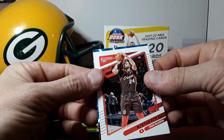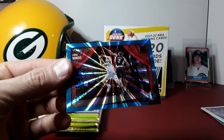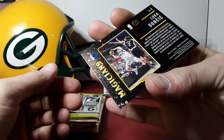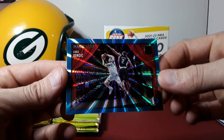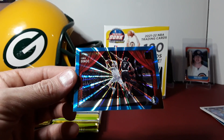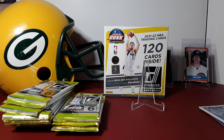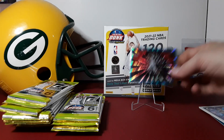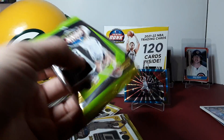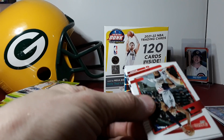Alright, our next teal — oh, this is gonna be a nice one. I think I saw it — magicians Luca Doncic. Very nice, that is pretty sweet. It's not numbered but that is pretty cool right there. I'll throw that up on the stand and get that sleeved up. Nice little Luca — definitely the hit of the box so far, but we got a lot of packs to go.